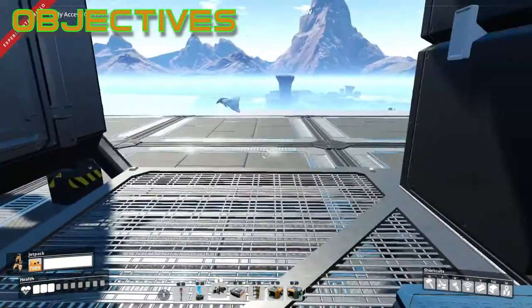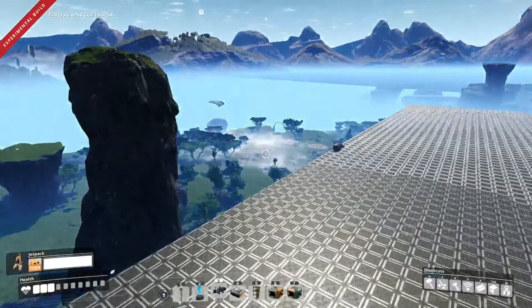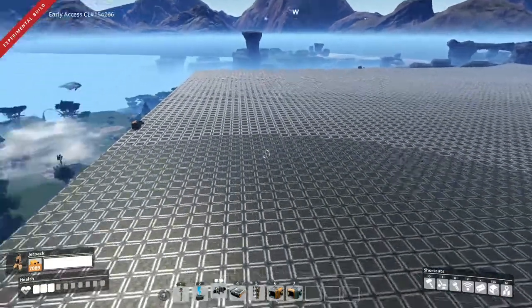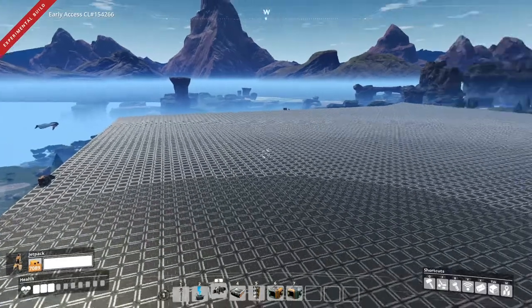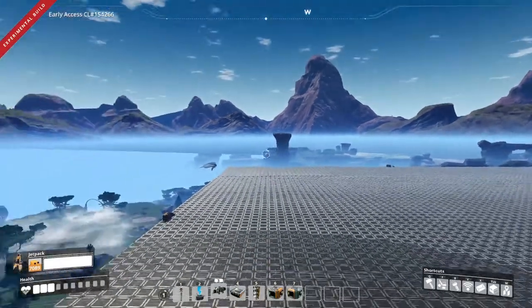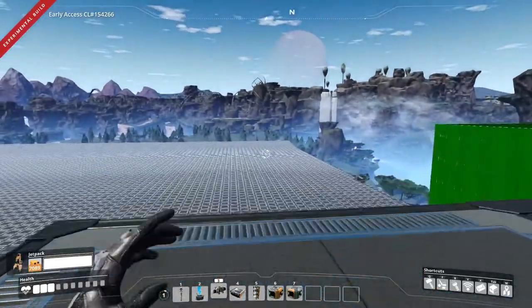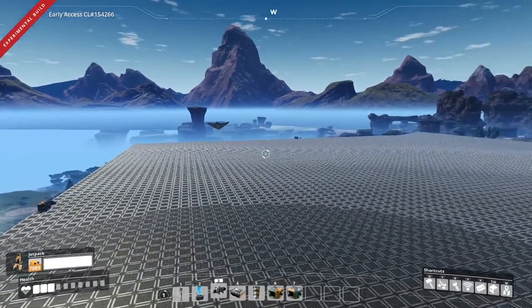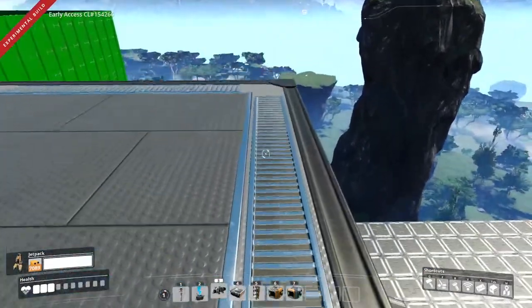Next I want to talk about what I find fun about Satisfactory. My favorite part of the game is the exploration aspect and being able to build massive bases like this. I did use a mod to create a base like this, but you can still build it without mods — it would just take a very, very long time. What I enjoy most is exploring and the way Coffee Stain Studios implemented the building aspects. Being able to industrialize an entire planet is pretty dope.